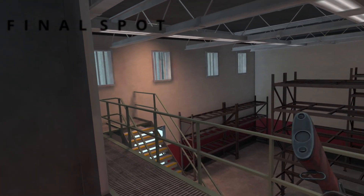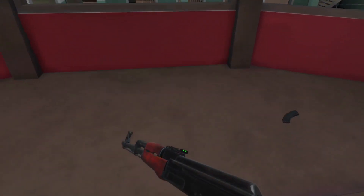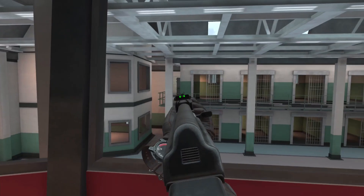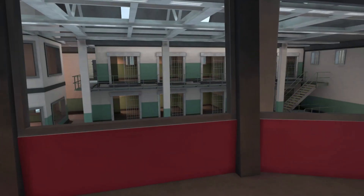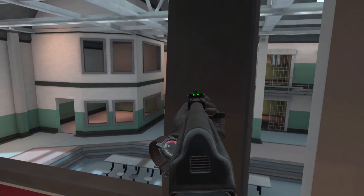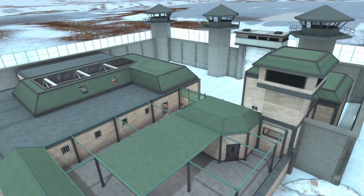Our final spot is back in the room with the shelves, upstairs by the window from spot one. There's a little room right here — it's kind of obvious and a lot of people come up here, but you can see onto the entire B site and get nice peeks. Both sides can use this room. You can use these pillars for cover and crouch down for additional cover.